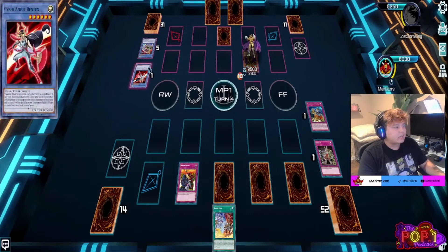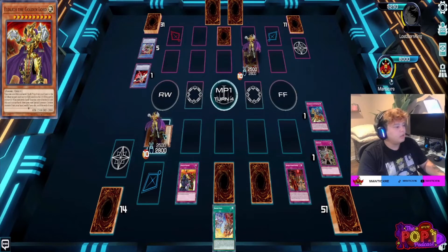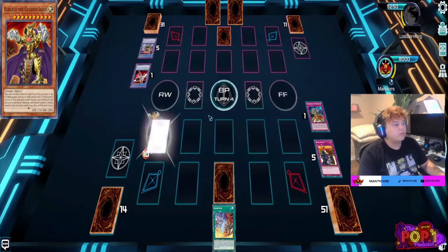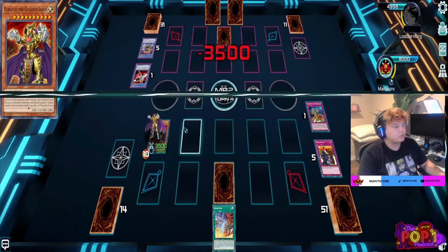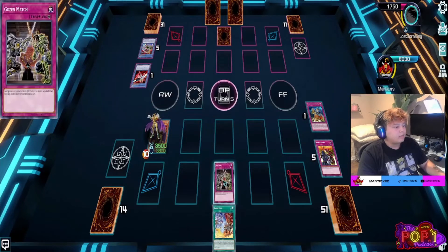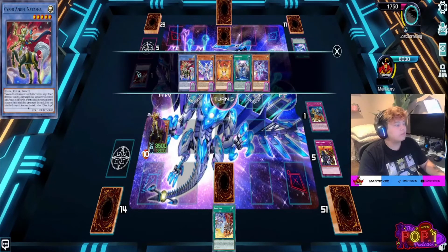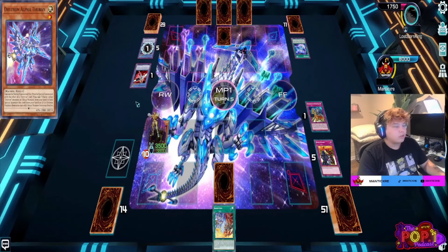I'm not entirely sure why he didn't go into the battle phase and attack — he probably would have had game. But I have Rivalry of Warlords preventing him from getting anything on the field. I go ahead and activate Torrential Tribute and get rid of Rivalry of Warlords so I can have some field presence next turn. Of course Natasha is back in the graveyard again — she's a freaking nutty card.